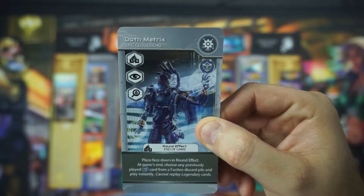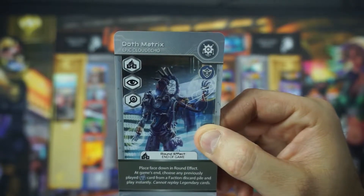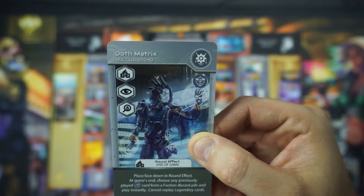Dothmatrix. Plays face down in round effect. At game's end, choose any previously played Serenity icon card from the faction discard pile and play instantly. Cannot replay legendary cards.